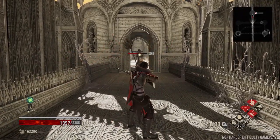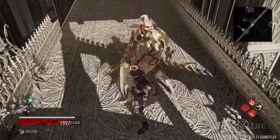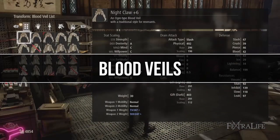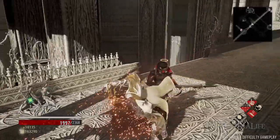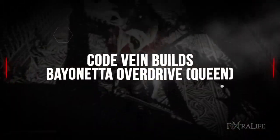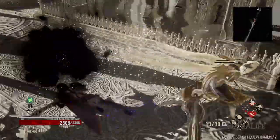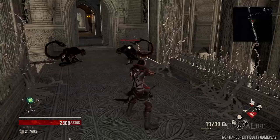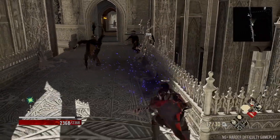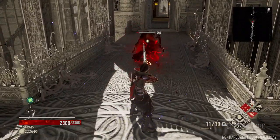In this Code Vein build guide, we'll explore exactly how you make the Bayonetta Overdrive build, which is a DPS build that focuses solely on ranged combat. The build is extremely straightforward, easy to use, and I-Core efficient. You don't have to spend too much time buffing, and while other builds may pump out more per-shot damage, they come with the drawback of managing a ton of gifts. You will sacrifice about 25% damage per shot for ease of use and less complication. If you want to be a ranged Bayonetta user, this is a fantastic build.